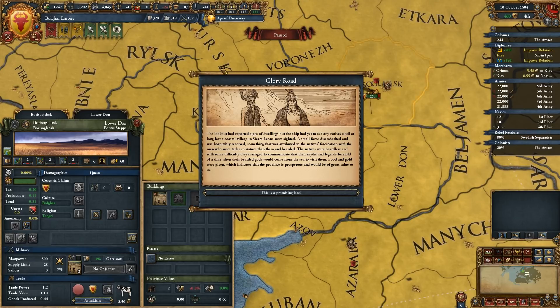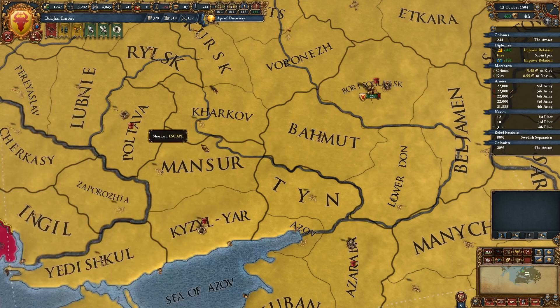The lookout had reported signs of dwellings, but the ship had yet to see any natives until a coastal village in Sierra Leone was sighted. A small force disembarked and was hospitably received — attributed to the natives' fascination with men taller and bearded than them. The natives were beardless, and with some difficulty they communicated that their myths foretold of bearded gods coming from the sea. Food and gold were given, indicating the province is prosperous. This is a promising land — base tag in Sierra Leone.